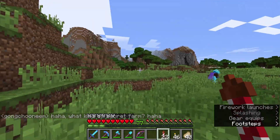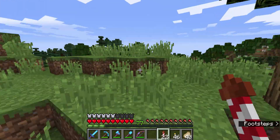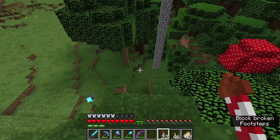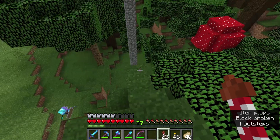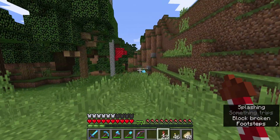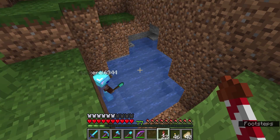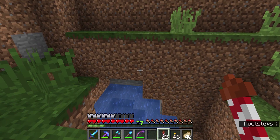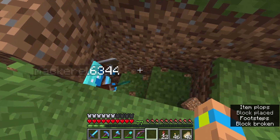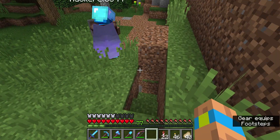We're discussing different farms he could make — there are many different kinds: animal farms, food farms, ink farms, mob farms, there's everything. He's decided to make what he calls a secret farm. A secret farm could be something hidden or just something growing out here — who knows. We're trying to figure it out, so I'll get back to you guys. Mackerel's starting to make a farm here — it's gonna be a secret farm.